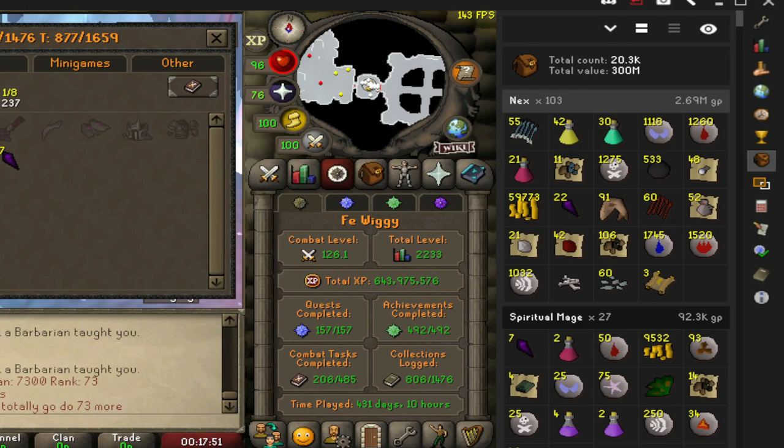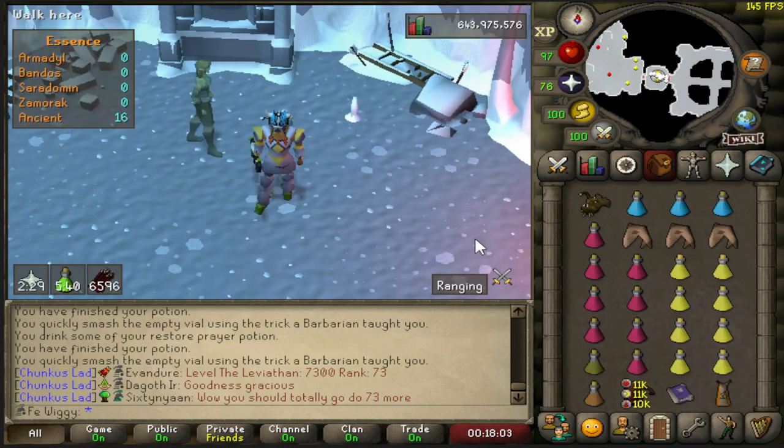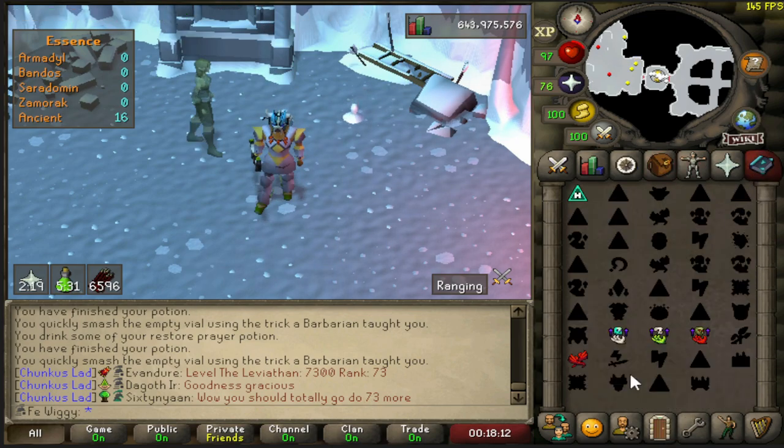Got 1 MP so far. Let's see how many kills it takes to get at least one unique. This is the inventory and the gear, and I'm using Arceus spellbook.